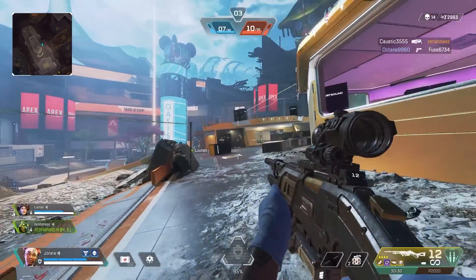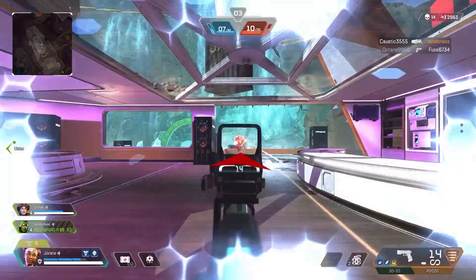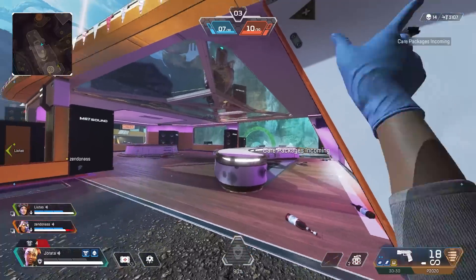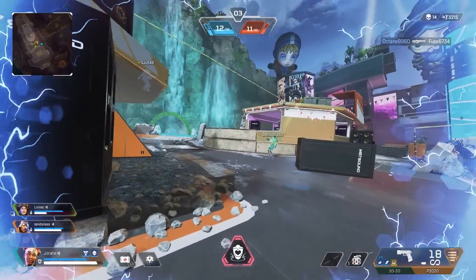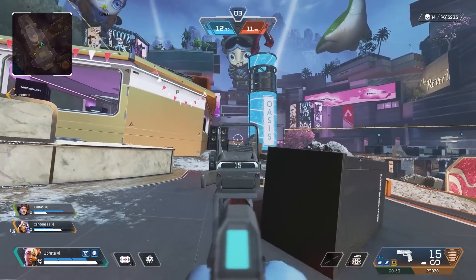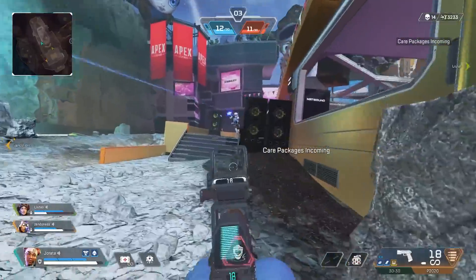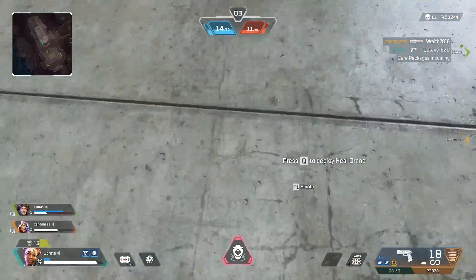Surprisingly, the P2020 also finds itself in B tier. In Season 16 we saw the return of Hammer Points, and I am very excited because I love Hammer Points. They are gold so they're a little more rare, but the P2020 has a very fast fire rate and if you have Hammer Points you can rip through somebody very quickly. Without Hammer Points it's just an absolute meme, but with them it's a solid middle-of-the-pack gun. I like having Hammer Points on the P2020 — it's a good gun if you have them, but not higher than B tier.